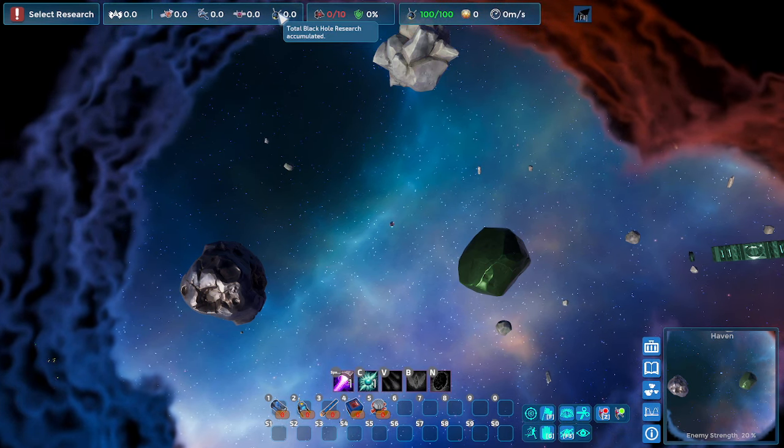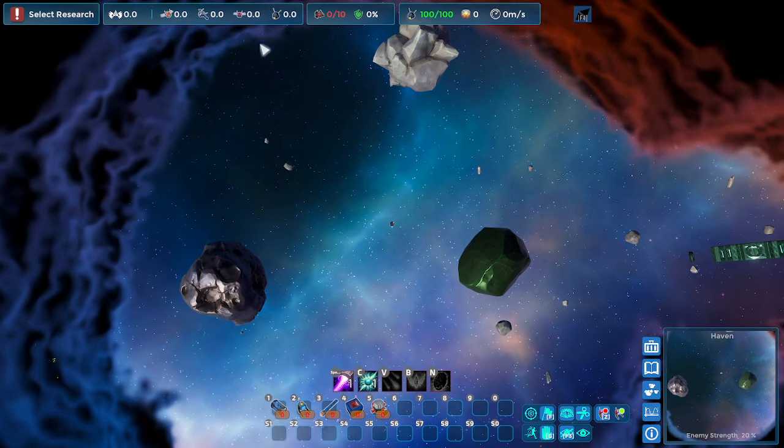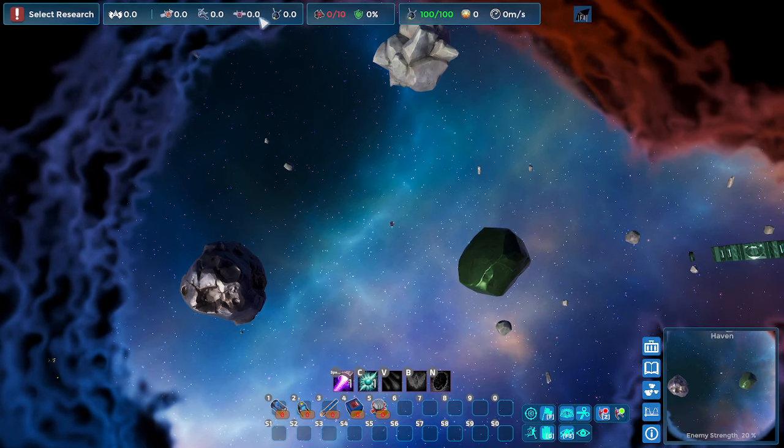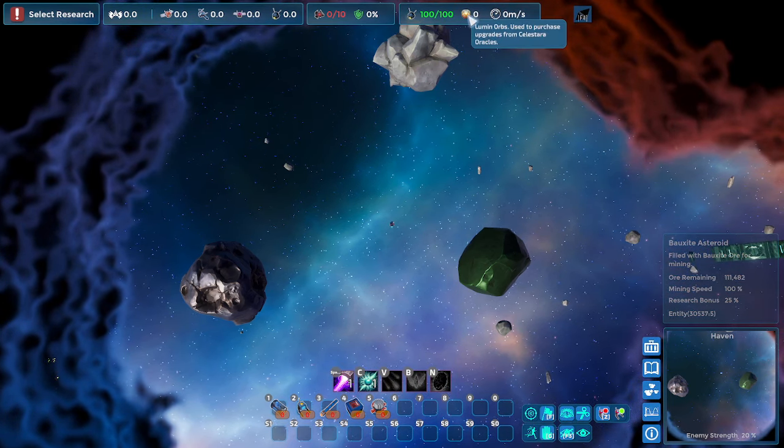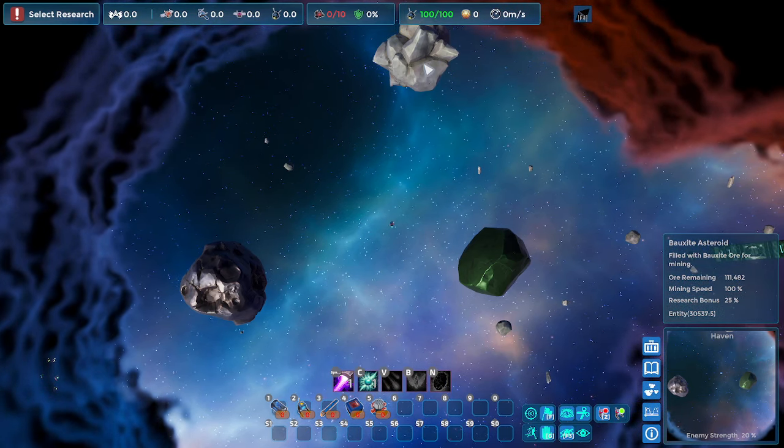At the top you have your fleet capacity — it starts at 10 but with upgrades it gets more and more as you get different combat bots. These are your worker bots. These are the different research tiers: asteroids, planets, stellar, and eventually black hole and the rest. Then there's research.